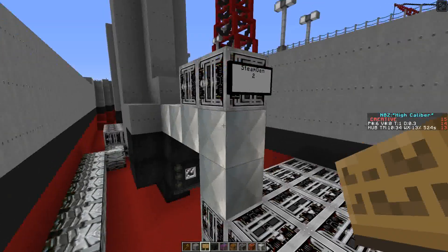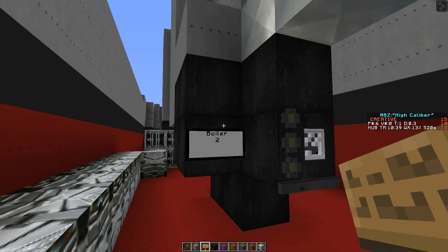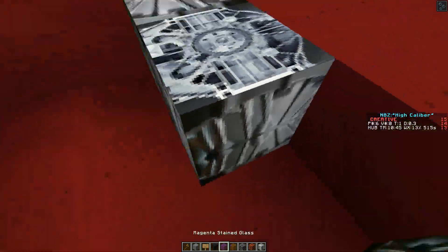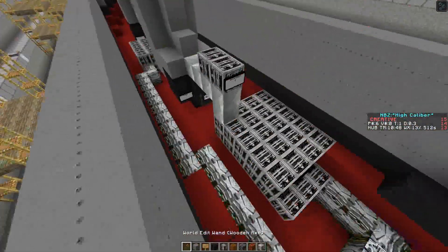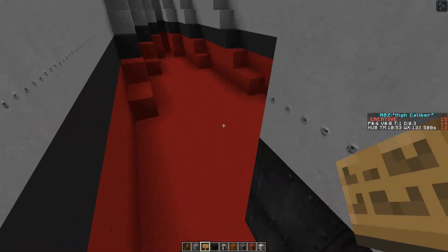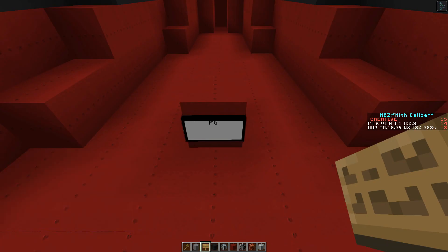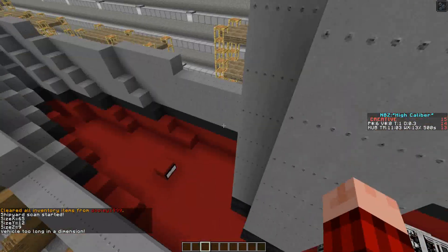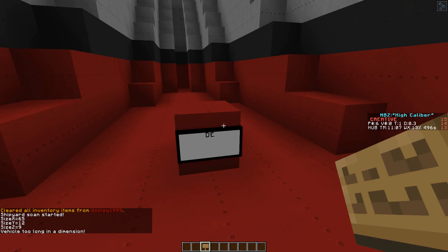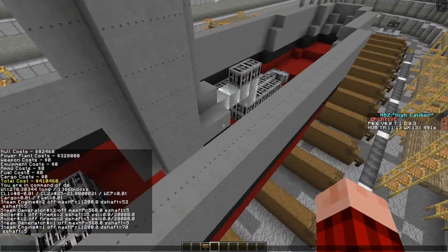Let's go ahead and number our steam generator — steam gen 2 — and this second boiler, boiler 2. Let's do steam engine 2 and hook it up. Now let's go ahead and run a scan. The vehicle's too long for that sign, so let's do a destroyer escort sign. Voila! Looks like we got no errors — that's always good to see.